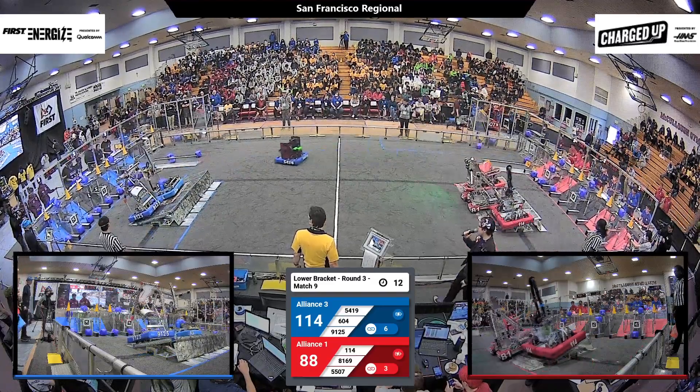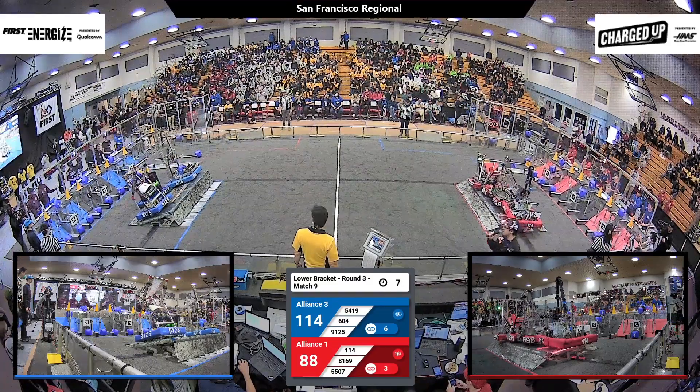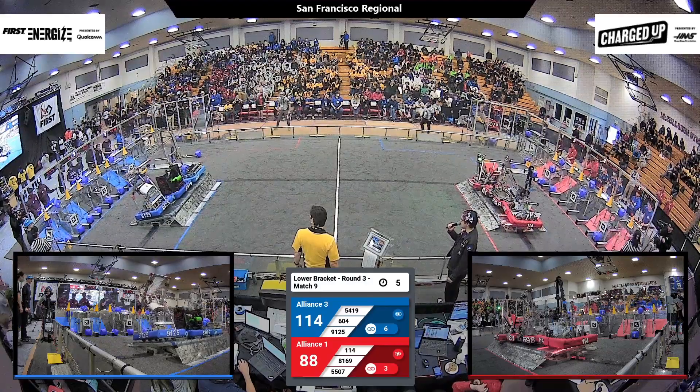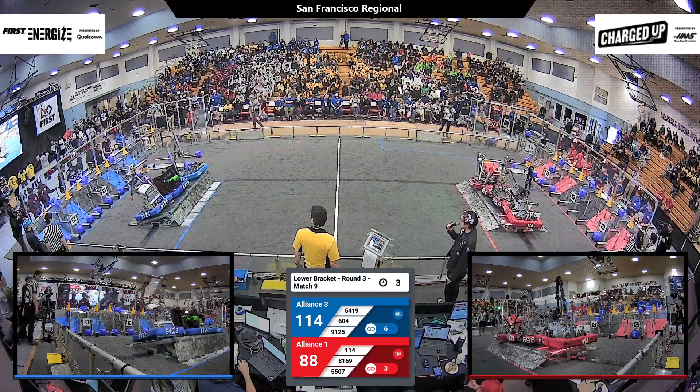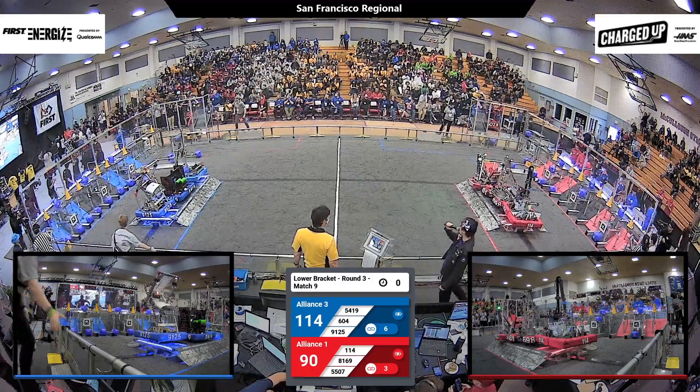It's a make or break for these teams in the lower bracket. Three robots on the red charging station. Eight seconds left — Kellium is on the Blue Alliance charging station. They're tipping back and forth. Two, one. They're docked. That is game!